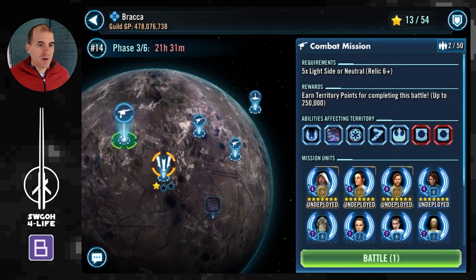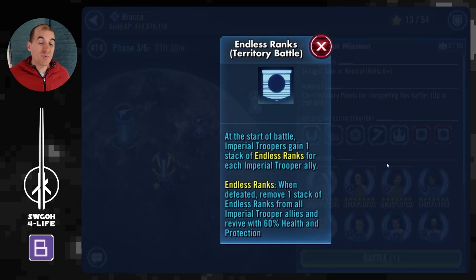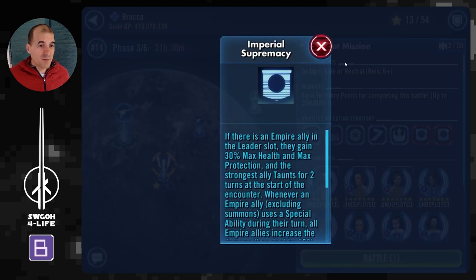Let's look at the mission modifiers next. There are two modifiers to look out for. The first is Endless Ranks — in total enemies will get five stacks, unlike the three in galactic challenges. There's also an important difference: these revives can actually be prevented, whereas in galactic challenges and conquest you can't. So abilities like Whirlwind from Rey can prevent those revives. These guys are very durable and will probably take two Whirlwinds before they're defeated, but they won't be coming back.